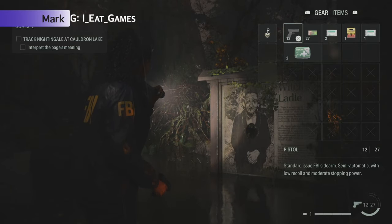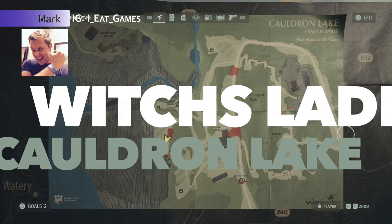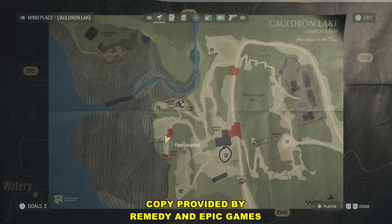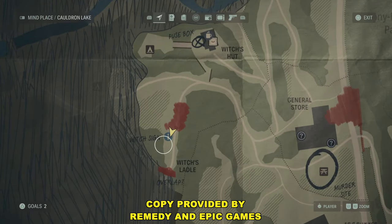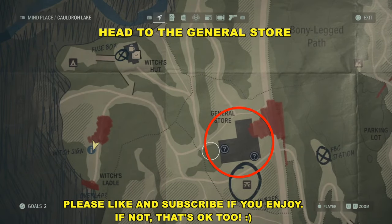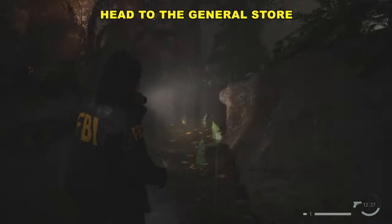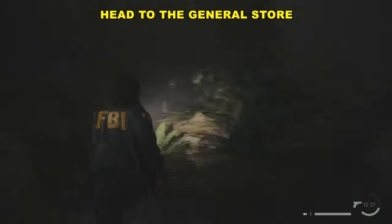Hey Agents, Mark here, and we are working in Cauldron Lake at the Witch's Ladle. You are probably a lot like me — you're probably very stuck. I was stuck here for quite a while, and if you got stuck here too, just stick with me.